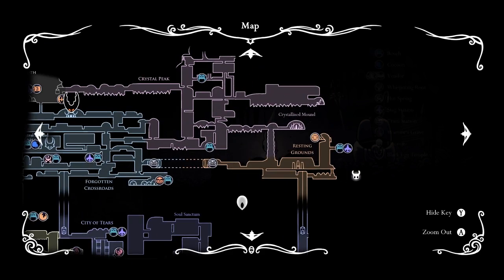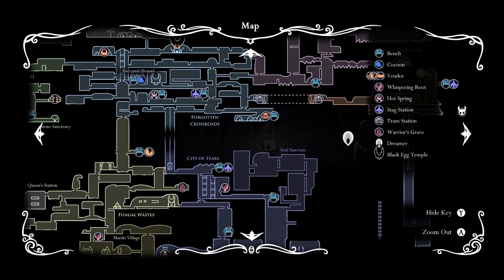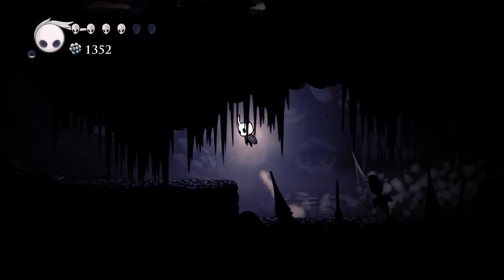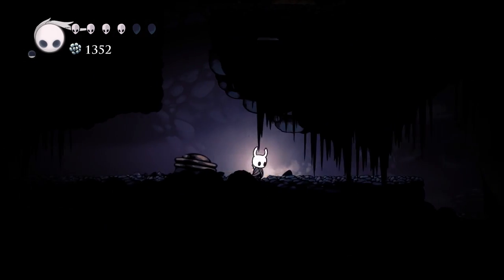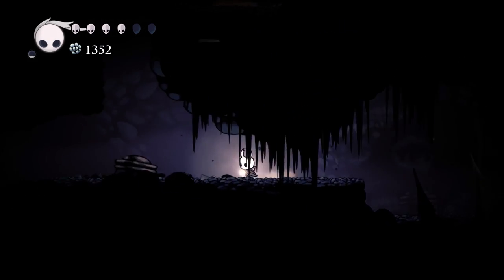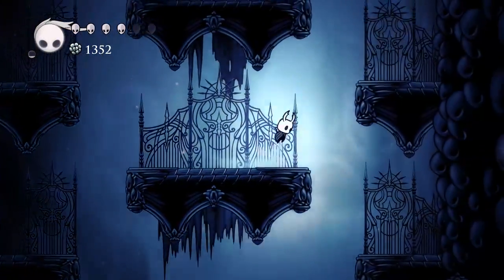I'm in the resting grounds. The resting grounds probably brings me to the dreamer. We could get all the way over there, or we could just go back up to the stag and take that one over - that seems probably like the best possible option. I wonder if soul eater would stack with soul catcher - that's an interesting question. I bet we can stack both soul catcher and soul eater for extra soul power, but I'm not entirely sure it's necessary since you max out soul super fast anyway.